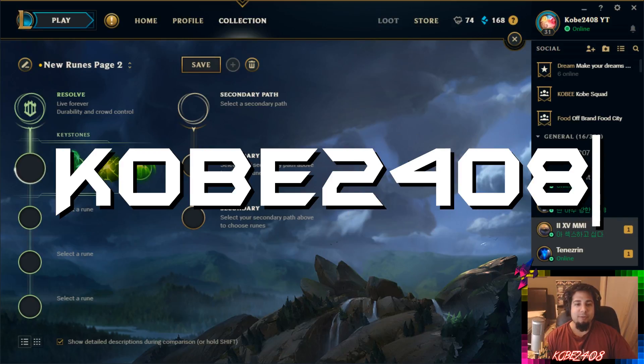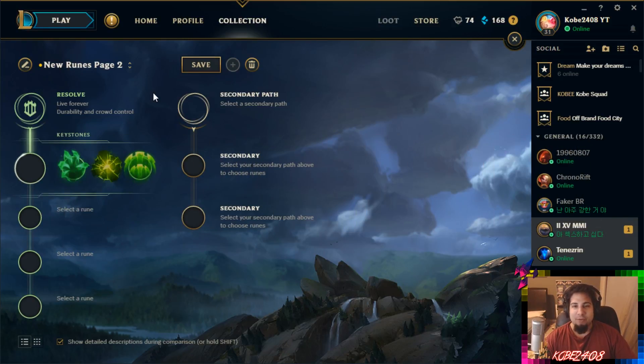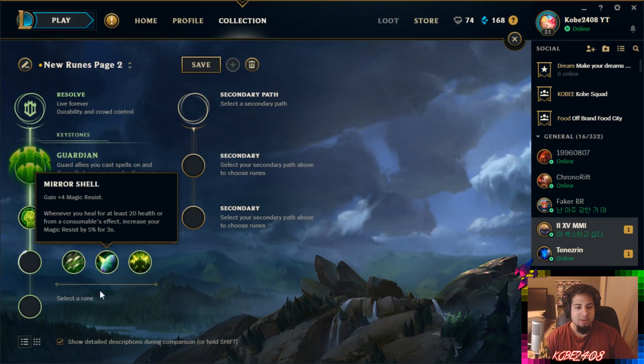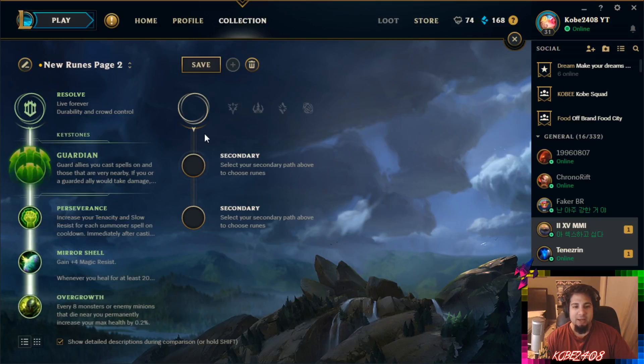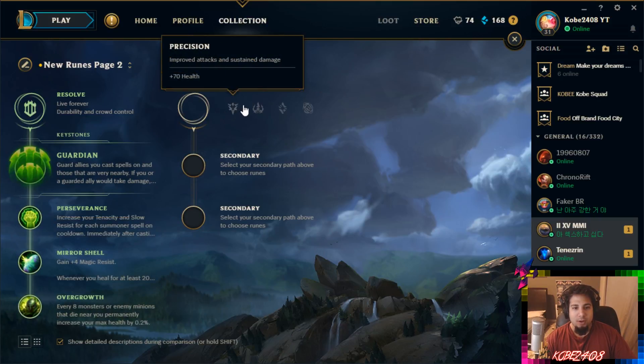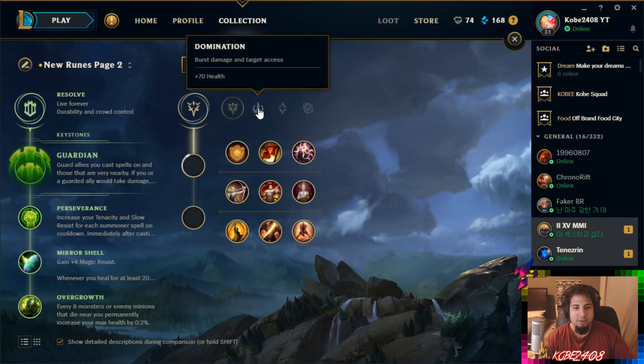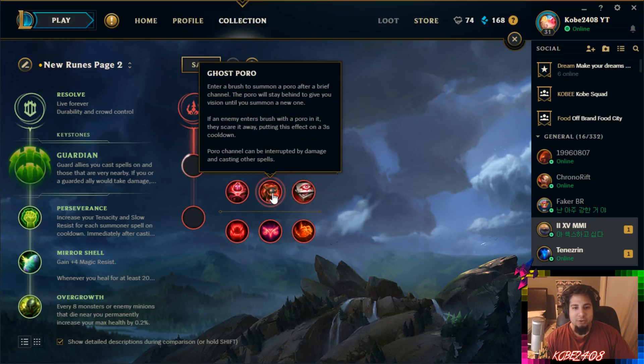What is good, my people? This is Kobe 24-08. I'm going to show you guys how to get the infinite ward with Ivern. What you have to do is go to your rune page — you can pick anything you want, really, it doesn't matter — as long as you take the Poro rune. Let me see where it is. The Poro rune is in Domination. You have to take this one: the Ghost Poro.